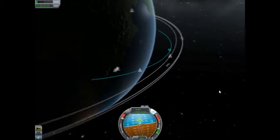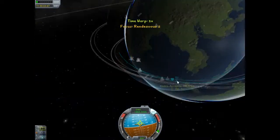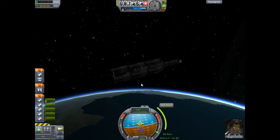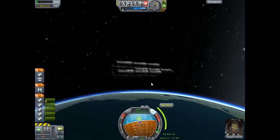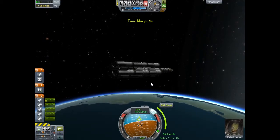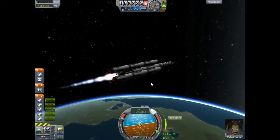Here I'm going to bring out my apoapsis just about to the orbit of the ship I'm going to dock with. That ship — I'm just going to call it Rendezvous 1, just for an example in this tutorial. Then I'll use a node and bring that out so that it intersects with the orbit on the other side. I'll get lined up here to burn — and there we burn.